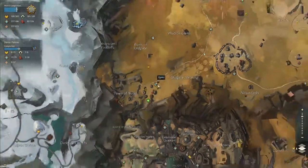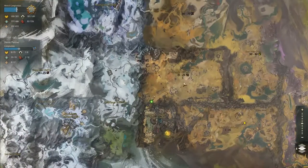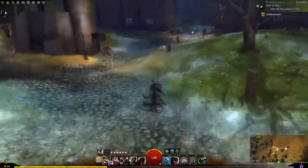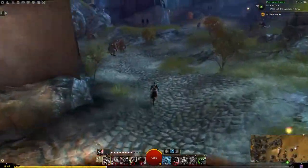Next you're going to head over to the Nolan Waypoint in Deyesa Plateau. You're going to want to head towards the camp to the south. This one is a bit of a jumping puzzle — just a small jumping puzzle, not too hard or too difficult.